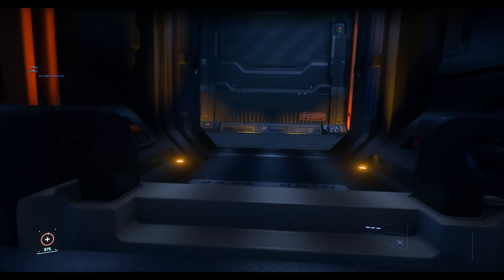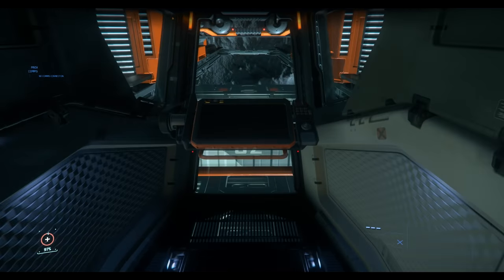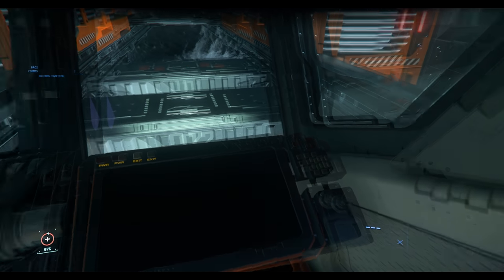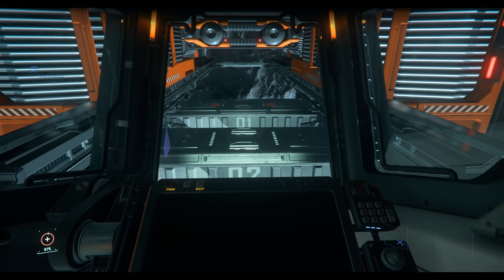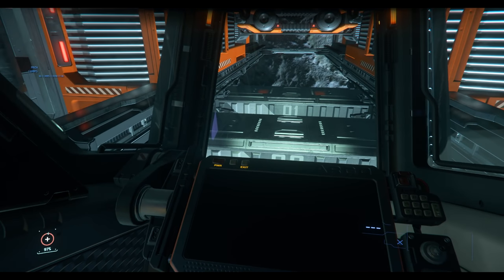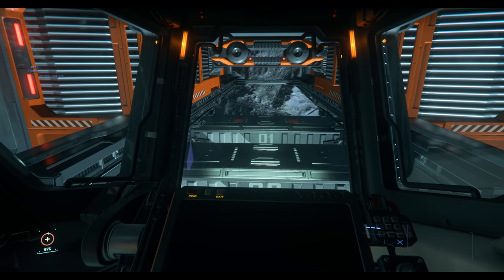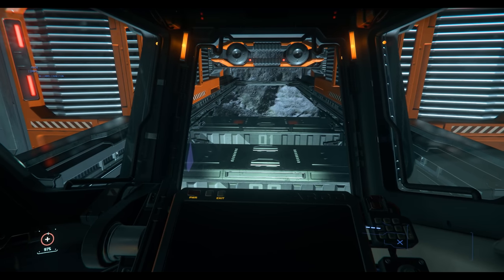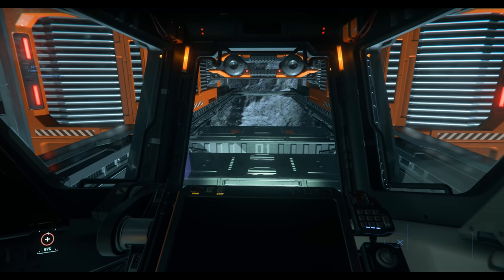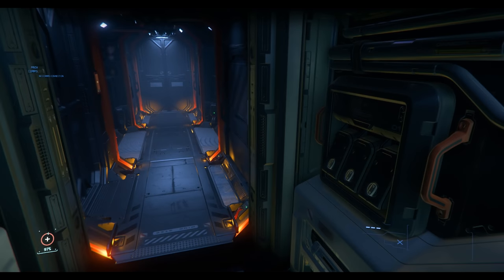Once you head upstairs, you're really in the area focused on components — we can call this your engineering area. Immediately off to the right, you have a really nice overview, kind of like on the back of the Starfarer. This is where you're going to have some of the control options for your cargo — lower and raise. The ship also comes with a tractor beam, and this is where you'll be able to operate it to help with loading and unloading. Especially since the 32 SCU is a standard size on the Hercules and above, you could see this ship being used to unload ships that are unable to land on planets when fully loaded, as opposed to using something like an Argo Cargo, which would take an eternity.